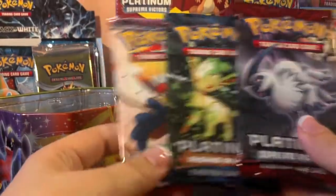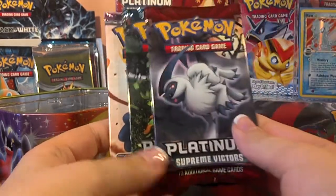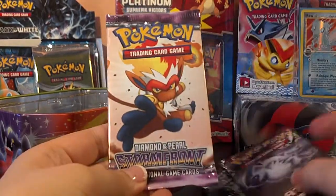The three packs are Diamond and Pearl Stormfront, Platinum Rising Rivals, and Platinum Supreme Victors. So let's go with the oldest first.